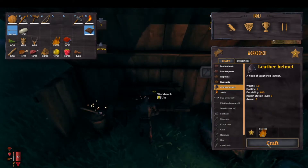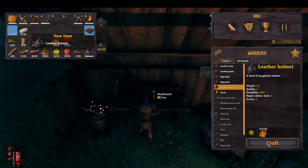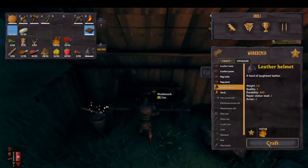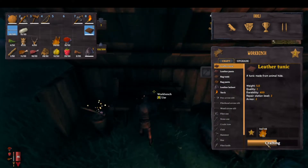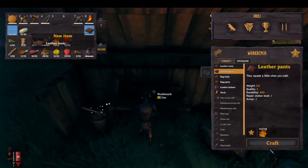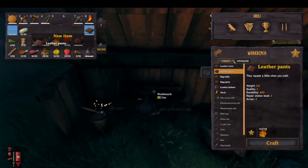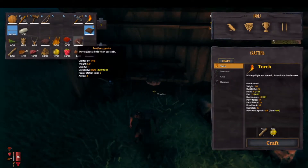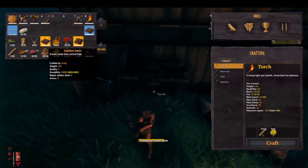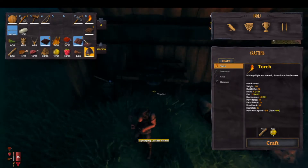Go ahead and craft your leather helmet, craft the tunic, and then finally the pants. Then to equip your new armor, you just right-click on it in your inventory menu. Now you're all set with the armor.